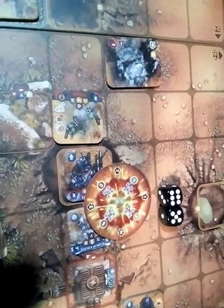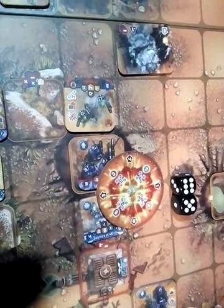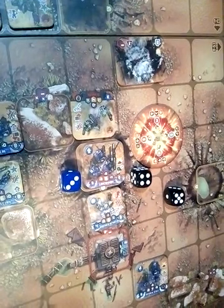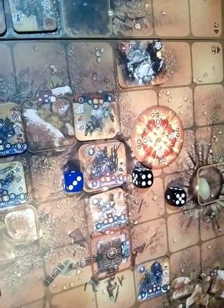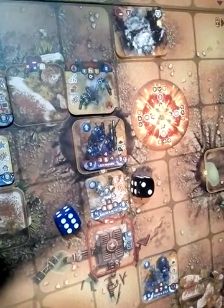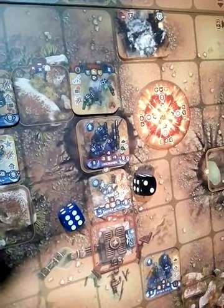The shot is spot on, so damage is rolled for the affected units. The last cannon unit is hit but manages to get their armor save. Same for Brother Venancio — he gets hit but also makes his armor save.